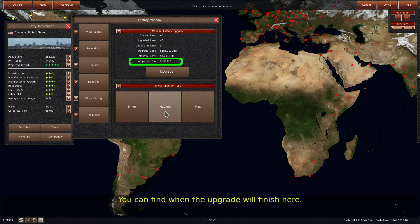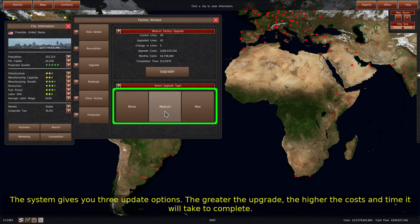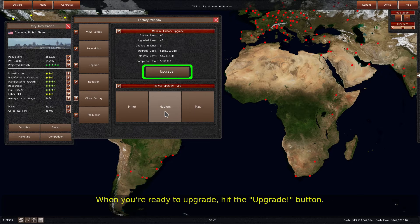You can find when the upgrade will finish here. The system gives you three upgrade options — the greater the upgrade, the higher the costs and time it will take to complete. When you're ready to upgrade, hit the upgrade button.